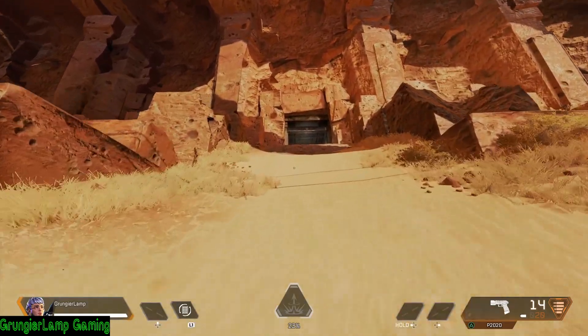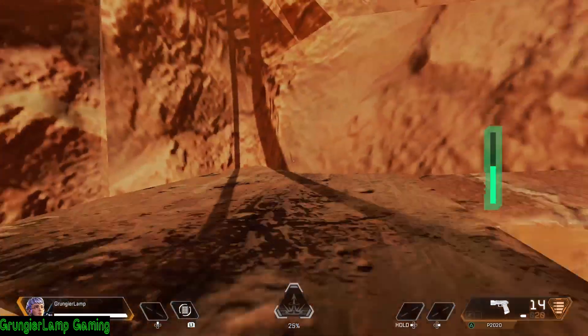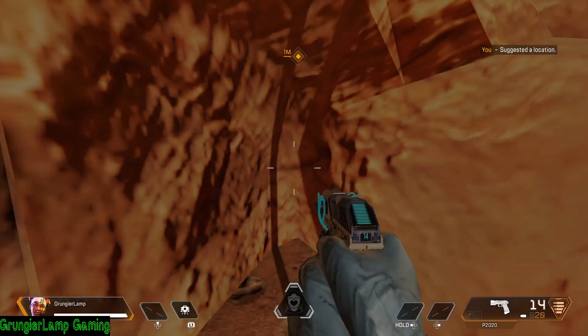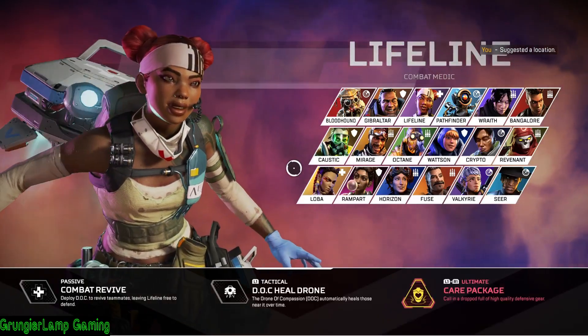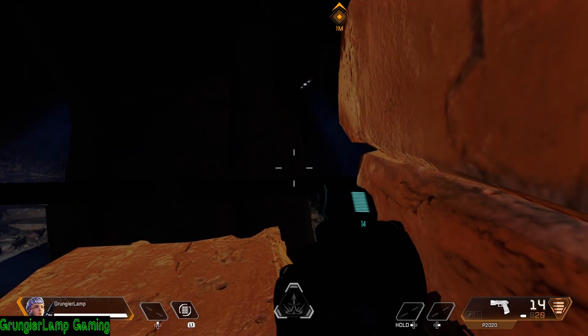What's going on everyone, Grunge Lap Gaming back here. In today's video I will be going over how to get out of the map in Firing Range — basically a simple wall breach to get out of the map. Once you're outside you can pretty much do whatever, and I'll be going over some of the paths you can take.